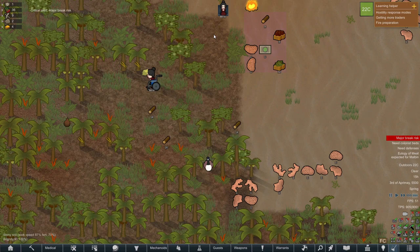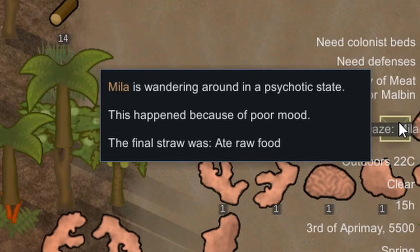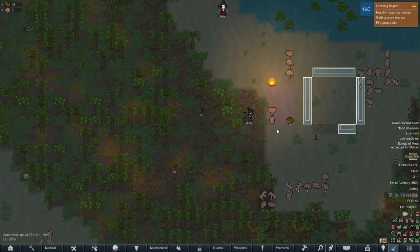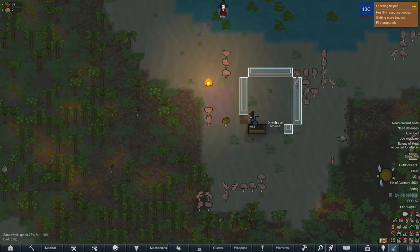Then, before she could start building the base, she had a mental break which lasted longer than a whole day. Her low manipulation and slow walking speed made it hard to construct the base — she was just too slow and kept botching the constructions.